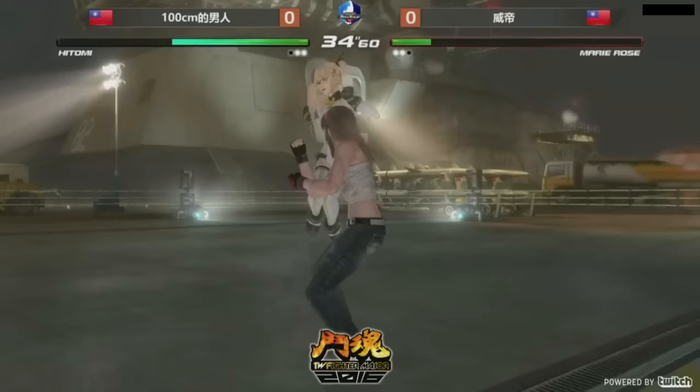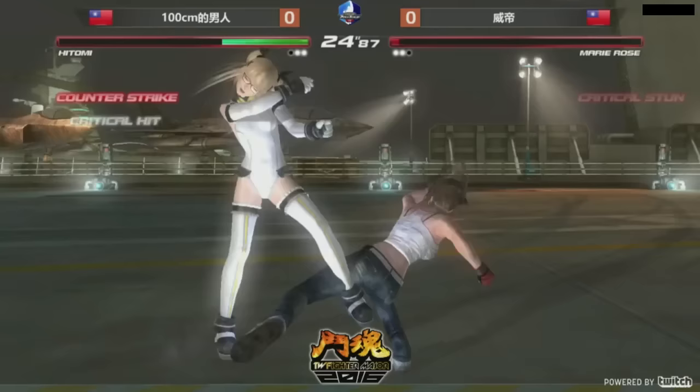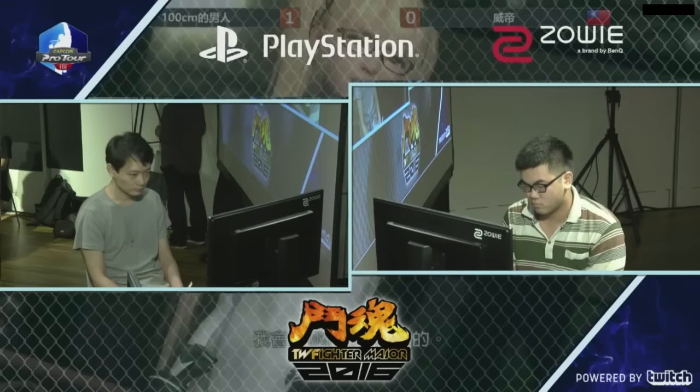Big whiff punish. Command sidestep. She's looking for that launch — both players have a power blow available. Nice finish. 100 centimeters will take the first game. Oh, 666 — the perfect number for DOA. I like that.